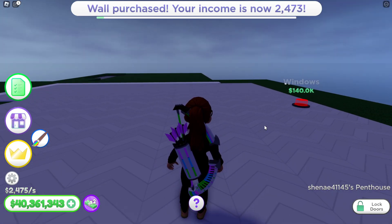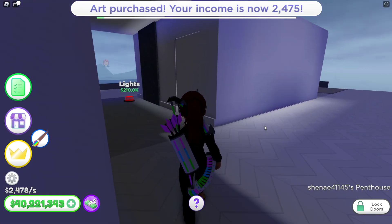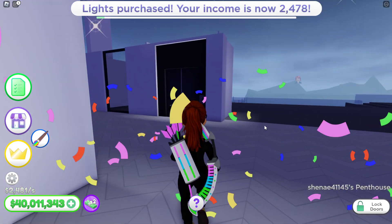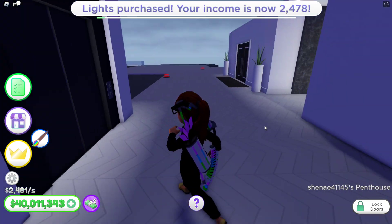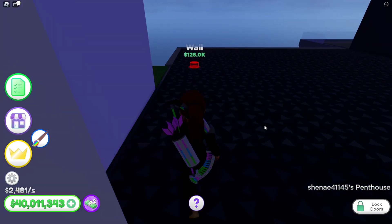Seven million dollars already gone. You forgot lights over here. Go back, because you be doing that good stuff — go back and finish that side of the house first. Can I go over here? You can.